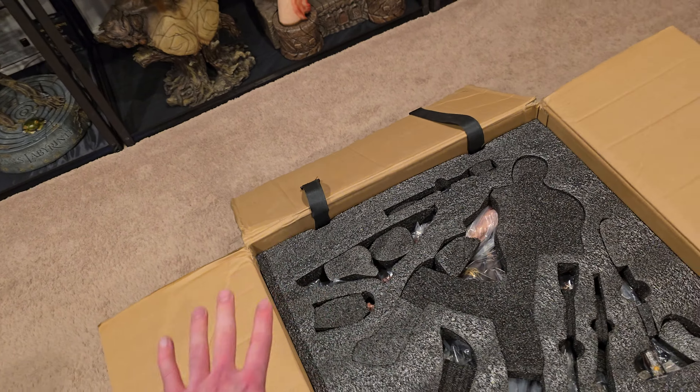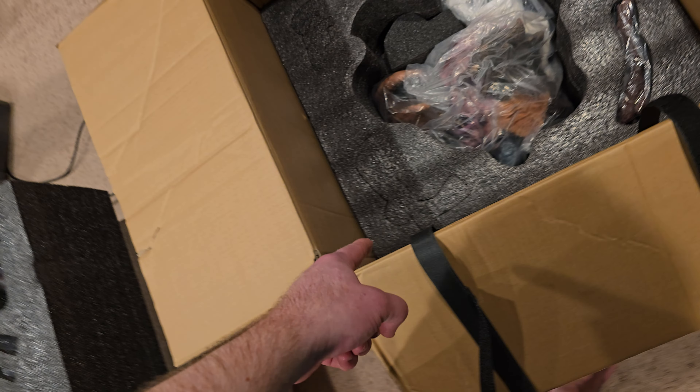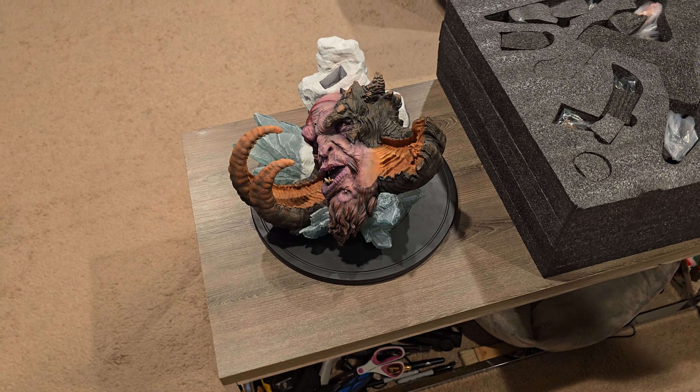Let's start getting some of this out. The top foam is basically shaped like Kratos, and here is the base — I think it's just two layers. So I can go ahead and get the base out, all those extra little parts, and start setting it up for you guys.